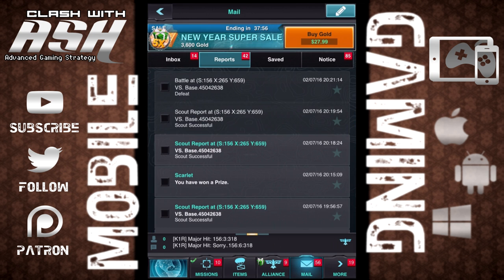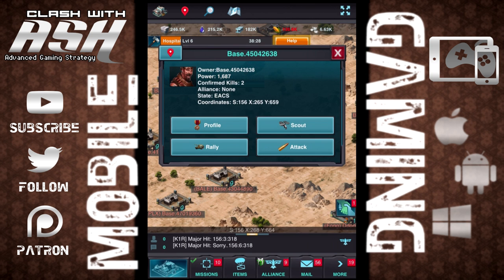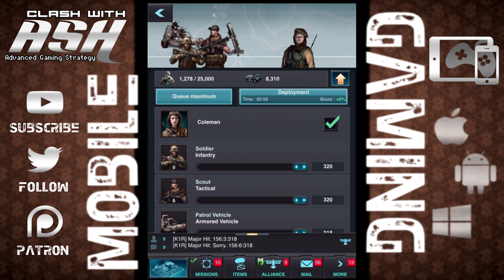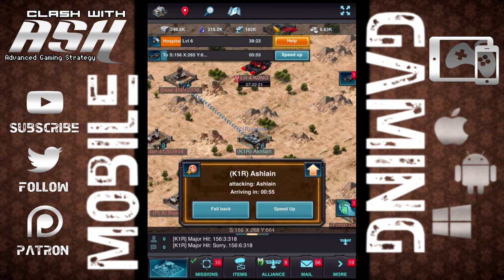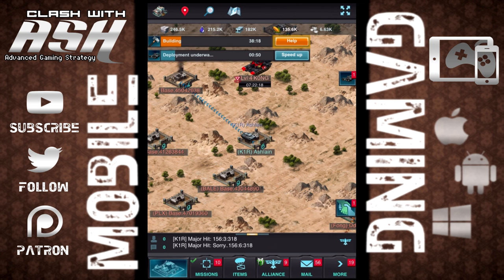So we're going to go back out on the global map again. We're going to attack, but this time it's going to be a proper attack. My commander is checked off — we're going to deploy full troops, way more troops, and we're going to speed things up.